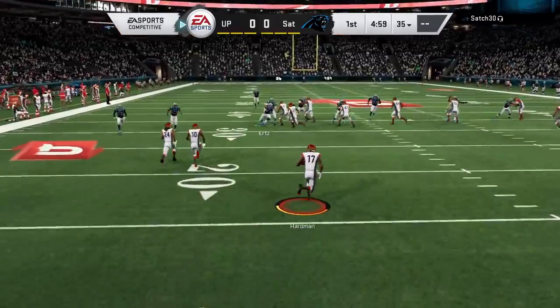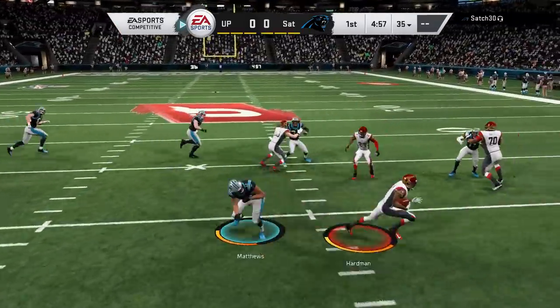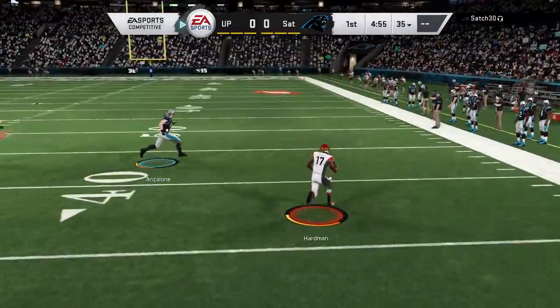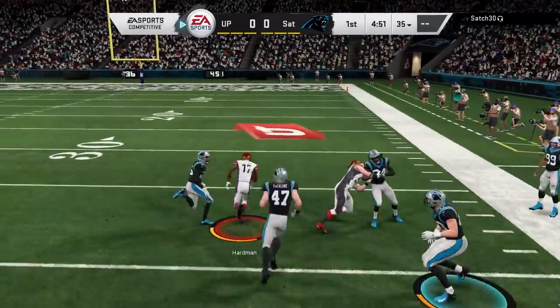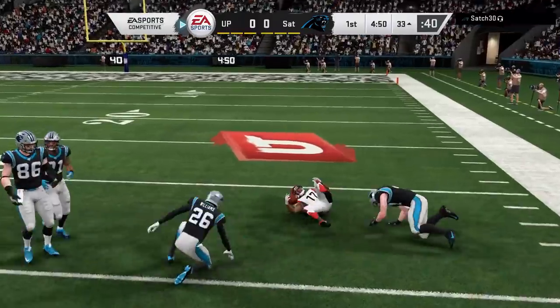Starting off the game, we have a really big special teams play, as McColl Hardman almost takes us to the house. Get a quick little juke there, and if I could have got a little more acceleration after that second juke, I probably would have been gone. But you can't complain about the starting field position at the 33-yard line.